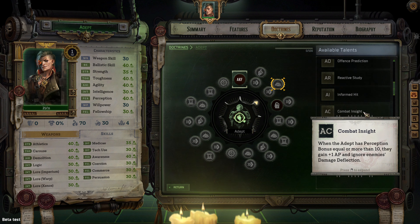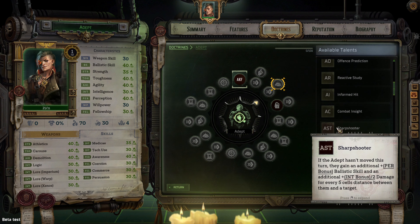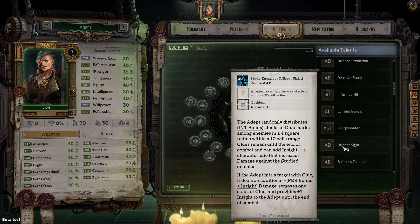Combat Insight — when the adept's perception bonus is equal to or more than 10, they gain plus 1 AP and ignore enemies' damage deflection. Sharpshooter — if the adept hasn't moved on their turn, they gain an additional perception bonus to ballistic skill and an additional half of intelligence bonus damage for every five cells distance between them and a target. This is a must-have talent if you are making your adept a sniper. Offbeat Sight appears to share the same description as Study Enemies — I'm really not sure what this talent is.